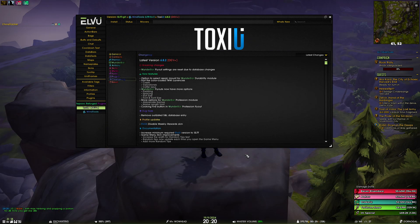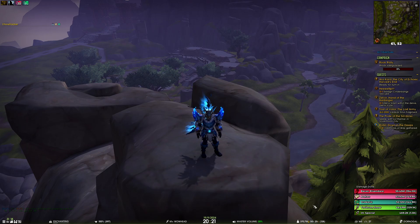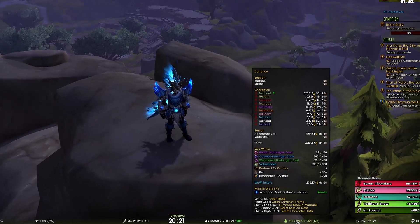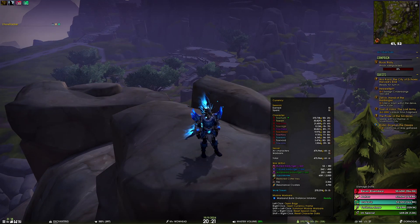The next new feature is we have sorted the color-coded War Within currencies that were updated last patch. Now if you hover the currency you will see the color-coded currencies are in a logical order: it goes by quality crests first, so gilded crest shows up first, then ruined, carved, weathered, then valor stones, and after that restored copper keys.